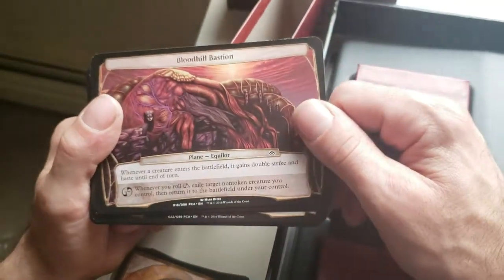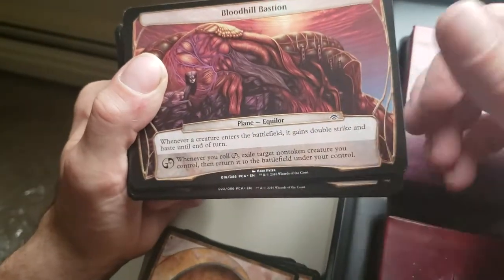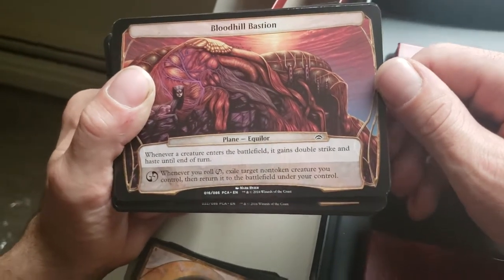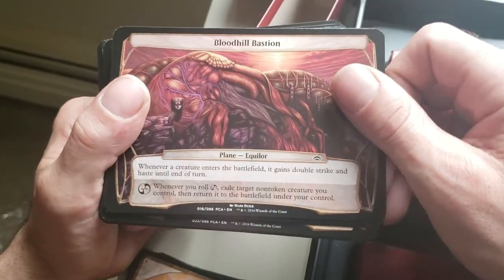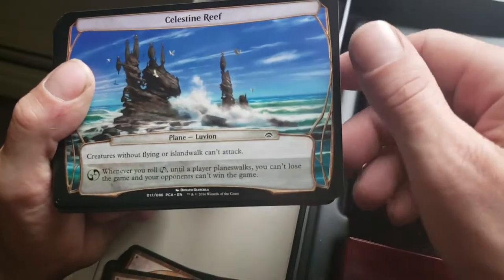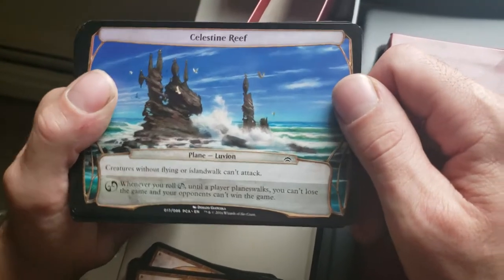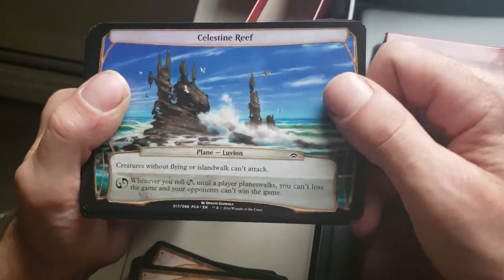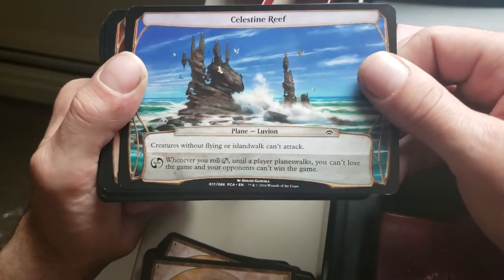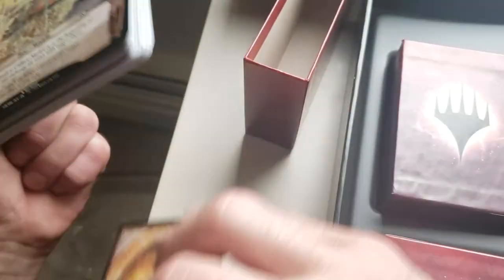Blood Hill Bastion — whenever a creature enters the battlefield, it gains double strike and haste until end of turn. Hit the ability, exile target non-token creature you control, then return it to the battlefield under your control — a free blink. Celestine Reef — creatures without flying or islandwalk can't attack. Whenever you roll the ability, until a player Planeswalks, you can't lose the game and your opponents can't win. Cliffside Market — when you Planeswalk to it or at the beginning of your upkeep, you may exchange life totals with target player. Hit the ability, exchange control of two target permanents that share a card type.